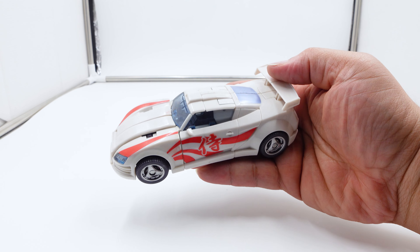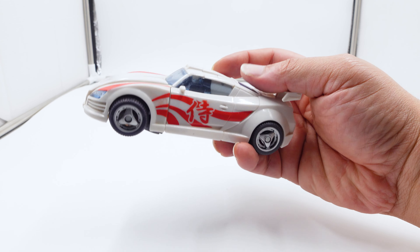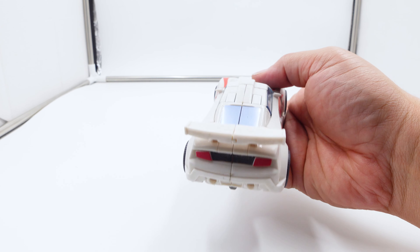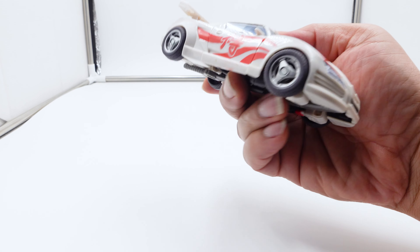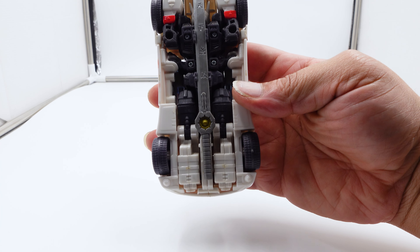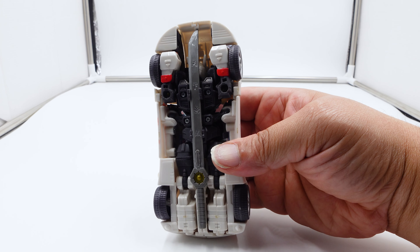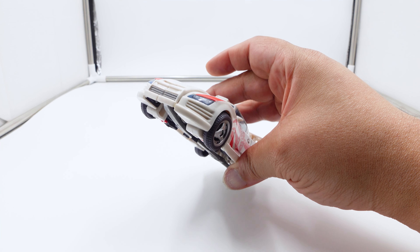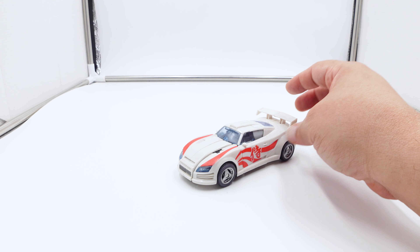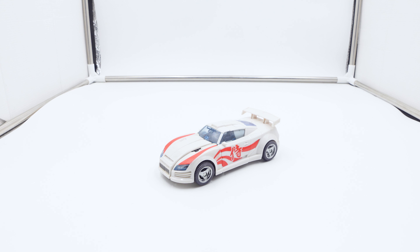The car mode is pretty cool - he has headlights. Come on Hasbro, look at what you gave us like 14-15 years ago. In the back, even though it's the US version, he still has a lot of paint apps, and of course he has the design on the side. On the bottom he's got where the sword stores. Yes, he is yellowing, but if you ever owned the original Drift versus the Takara version, he's this color - pretty much off-white, whereas the Takara version is all white.